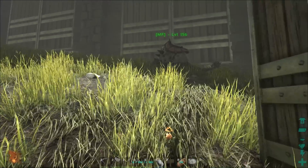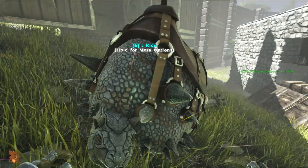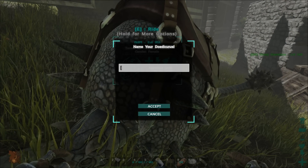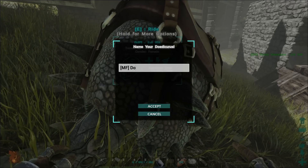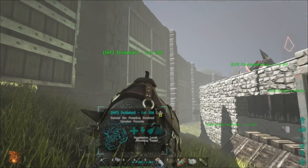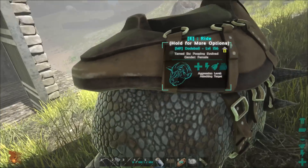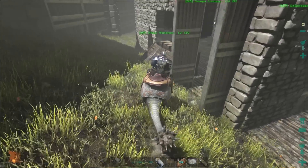So that is it for that introduction. We need to name her — what should it be? Dodeball. Dodeball! There is our newest family member, Dodeball. Come on, Dodeball, let's park you back over by the chests over here. That's where you'd like to hang out.